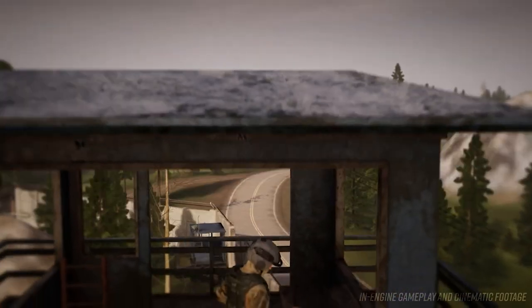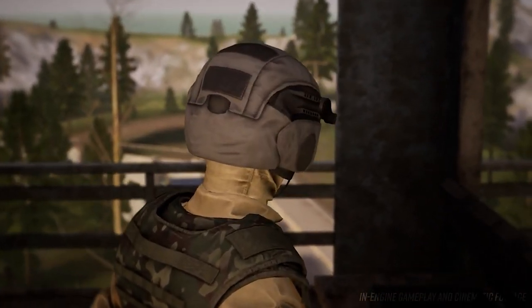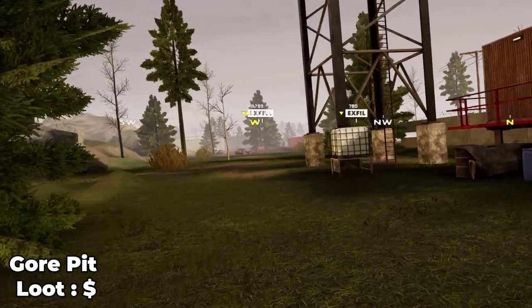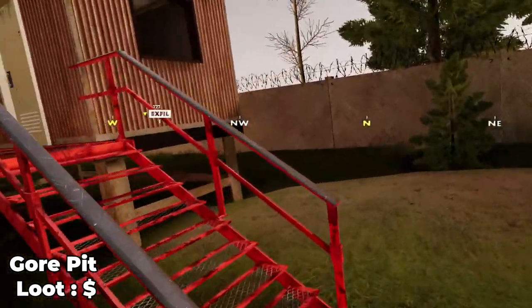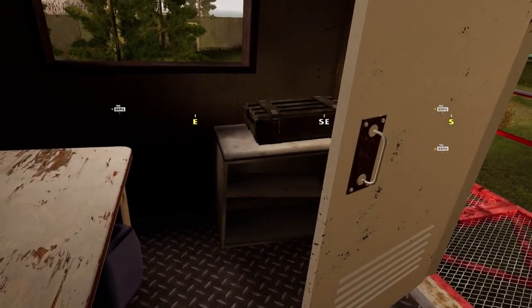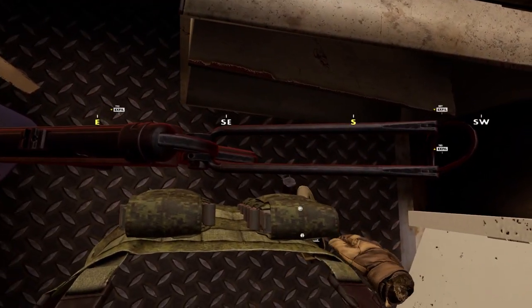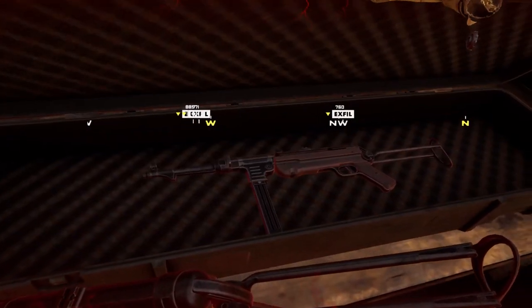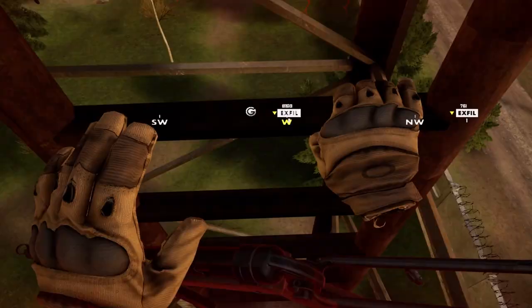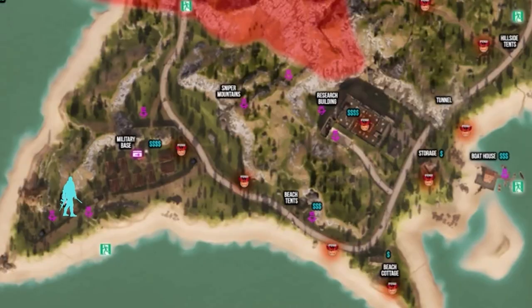There are quite a few different spawn points for players. This particular spawn point we started was at the Gore Pit. As the name suggests, the Gore Pit is a giant bloody red pit filled to the brim with smelly bodies. The spawn itself does not have much to offer except a small building and a watchtower. The small building does have a loot box and the watchtower does have a chance to spawn weapons. Bonus tip: if you time it correctly you can drop down ladders super quickly if you spam the grip button as you fall.